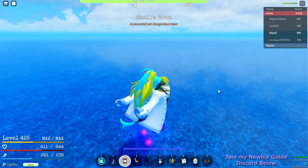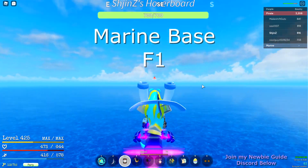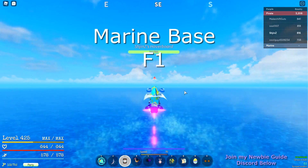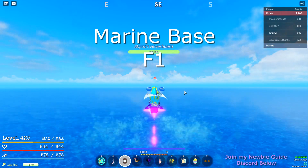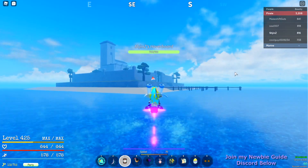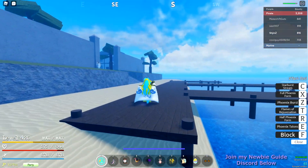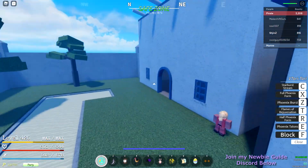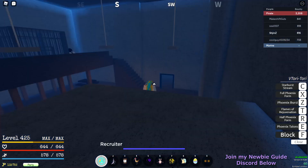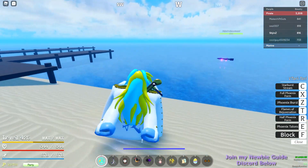The next location will be another Marine Ford base — Marine Base F1. It's not that far from Shells and it's just straight southeast. Here we are. You can't really do much here other than changing your role to a Marine, and if you're a Marine you can put people in jail. It's mostly for aesthetic purposes.